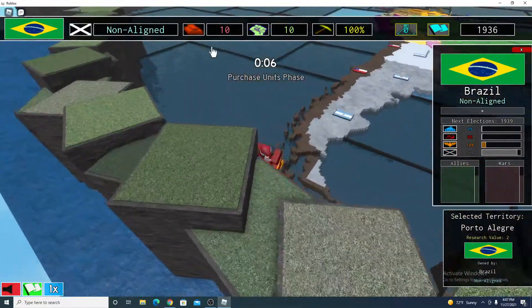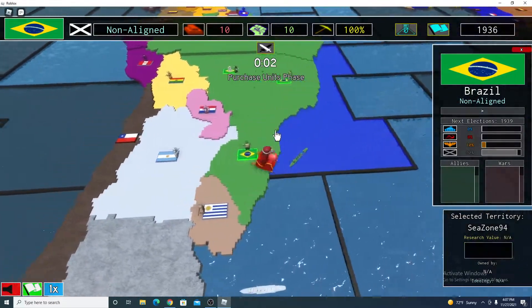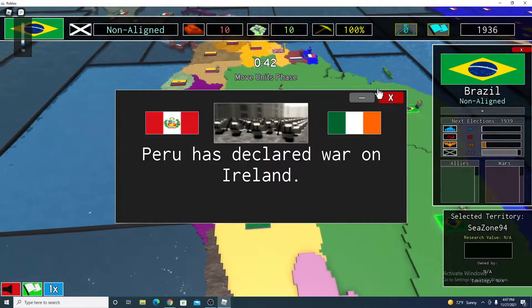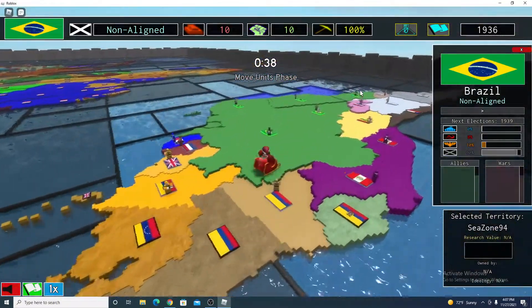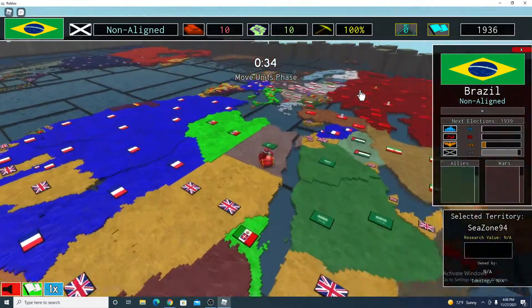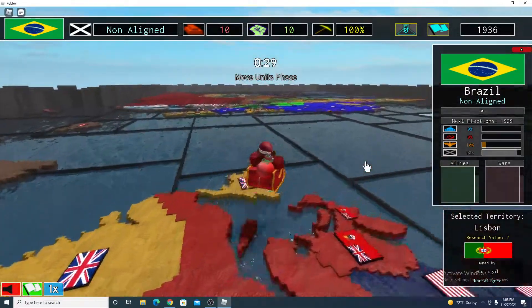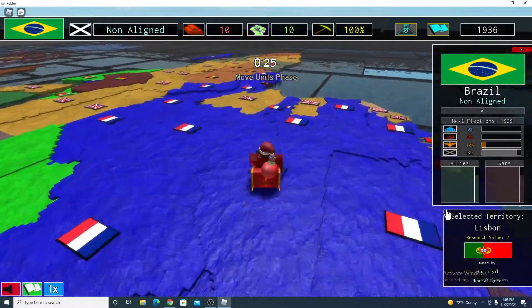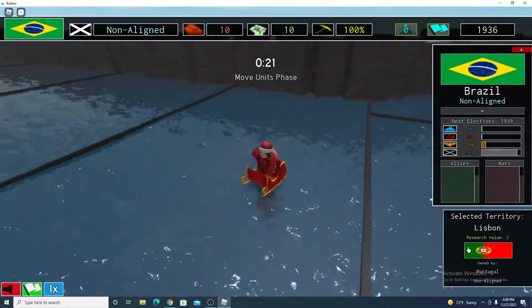Let's say you wanted to send ten resources, or maybe some land. So let's say you want to send Portugal ten resources. Here's what you would do: first, you would click its territory, then click the flag on the right bottom corner.